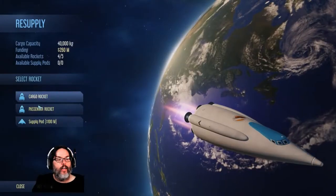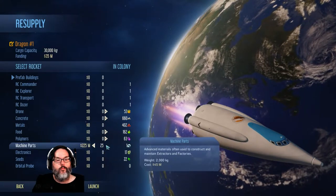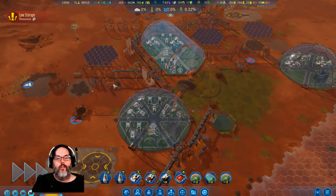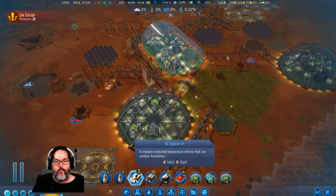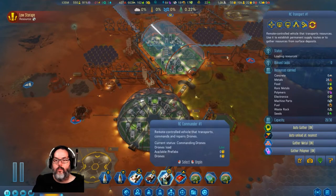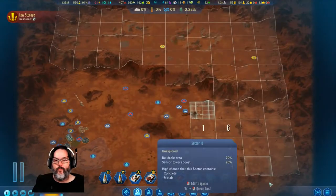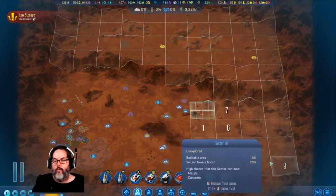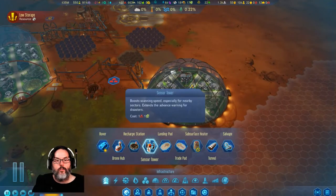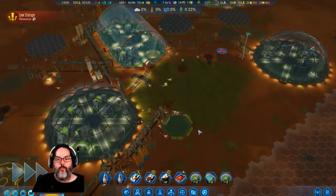Machine parts — I don't think I have any more. That's all I got. Auto-gathers on again. I'm going to turn your auto-help on. You're idle so we're not finding any more out here. Let's go ahead and add another sensor tower right there. It does look like the speed has picked up a little bit.